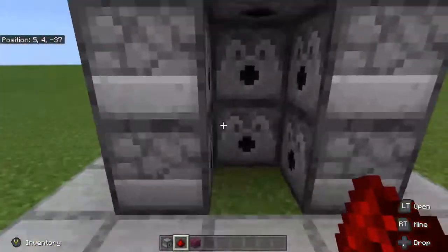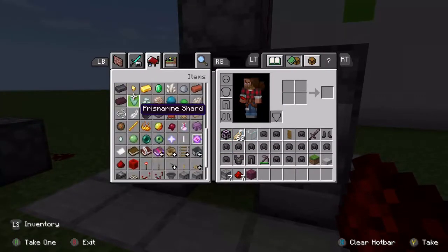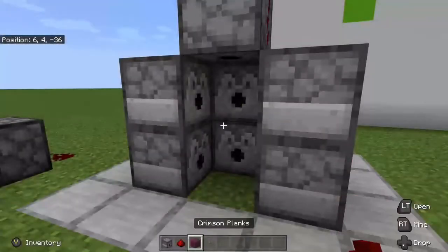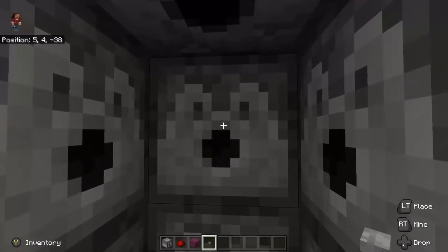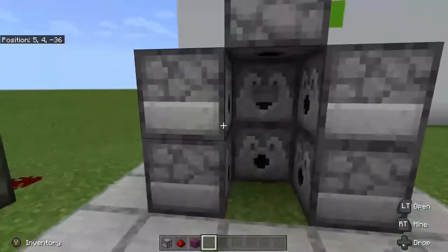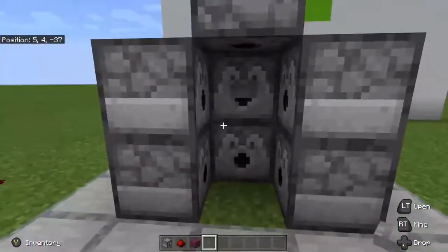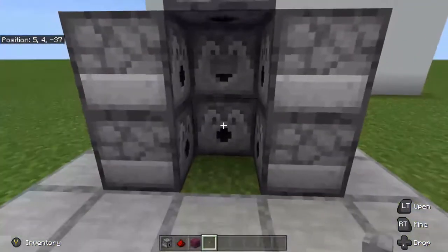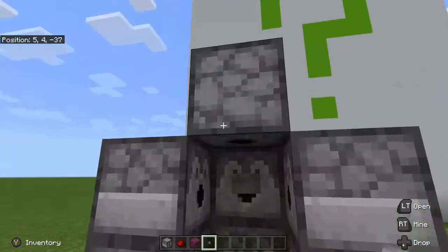Now that we have our redstone in, we need one final component — a button. It can be any button, stone or wood; I'm going to use the stone button. Put it on this dispenser, crouching, like that. Once you have your button on, the next step is to fill up your dispensers with all your armor and weapon items. I'll go ahead and do that and I'll be right back.